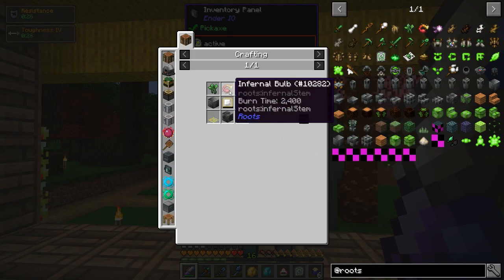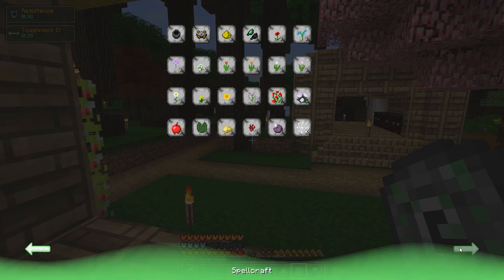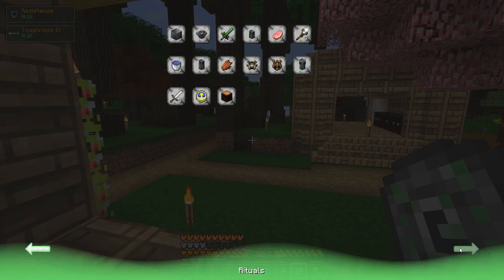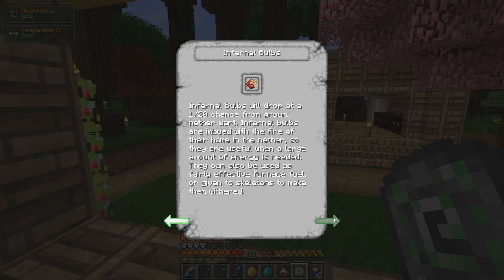The infernal bulb — of course, no recipe. Let's see if we can use the runic tablet to find out about that. Maybe Rare Materials. The infernal bulb drops at a 1-in-20 chance from fully grown netherwort. Looks like they have a bunch of other uses too — they can be used as fairly effective furnace fuel or given to skeletons to make them withered.